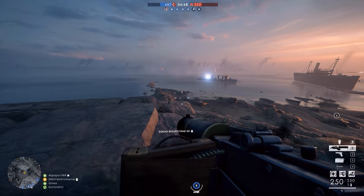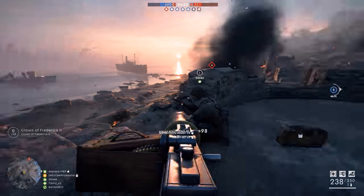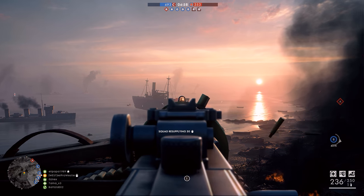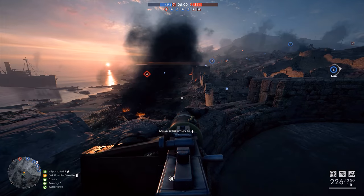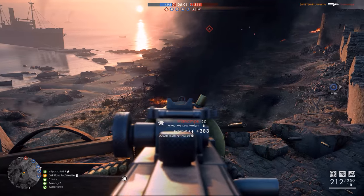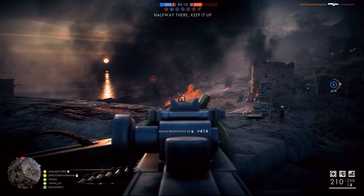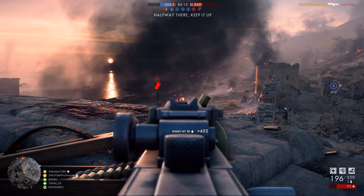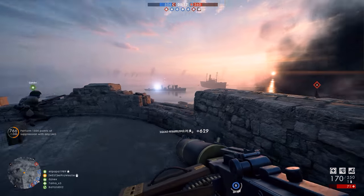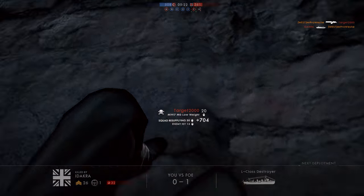The weapon went on to become a big player for the Americans in World War II. In Battlefield 1, the Browning MG comes in two different variants: the low weight and the telescopic. The low weight version incorporates a bipod and has iron sights for target acquisition, and will recover its accuracy faster due to that low weight. The telescopic offers a proper powered scope, along with a bipod, for greater accuracy over long distances.